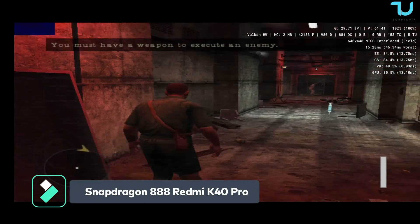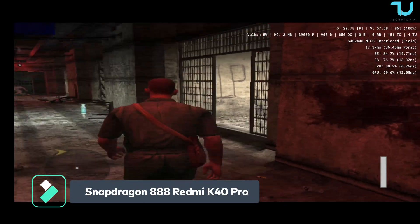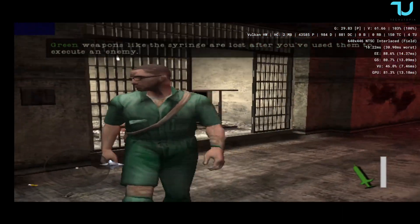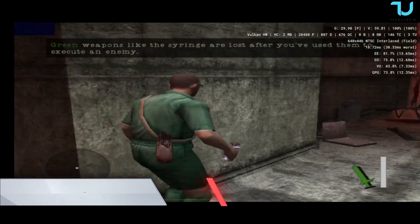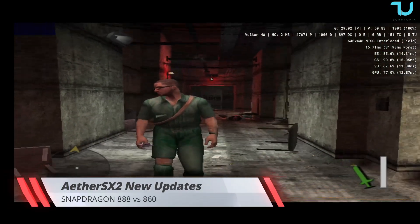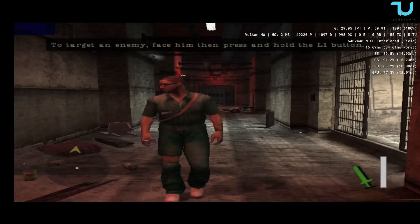We might need that syringe. This guy stands between you and freedom. I don't want to hurt anybody — if he sees you, he will kill you. Understand? Waste him. But he's a nurse. He'll help me. This is insane. Go on.